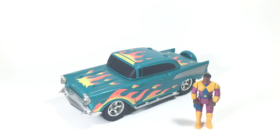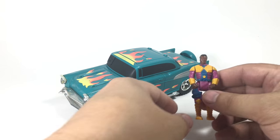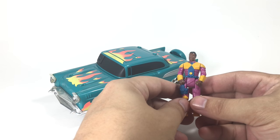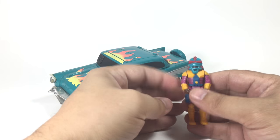Continuing with MASK, here is the return of Hondo McLean and his second vehicle, Hurricane — although I think it was called Nighthawk in one episode. The flaming '57 Chevy here. Hondo McLean makes a return with an updated outfit and his updated Blaster 2 mask.